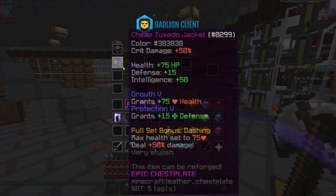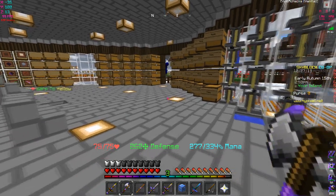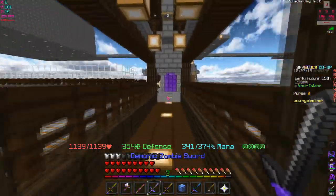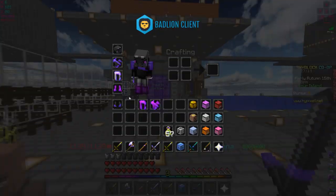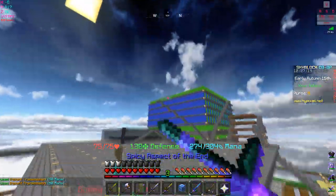With the full set your health goes to 929 but drops down to 75% health, though your defense stays the same - I don't think it decreases. 354 defense with just the unstable dragon helmet and unstable dragon boots. We could see how much damage we do with the full tuxedo. I'm not gonna go to the End because I'm a bit scared I'll die right away.